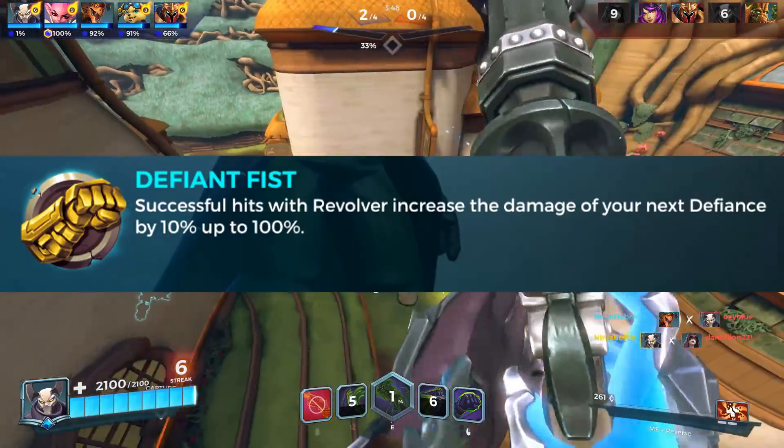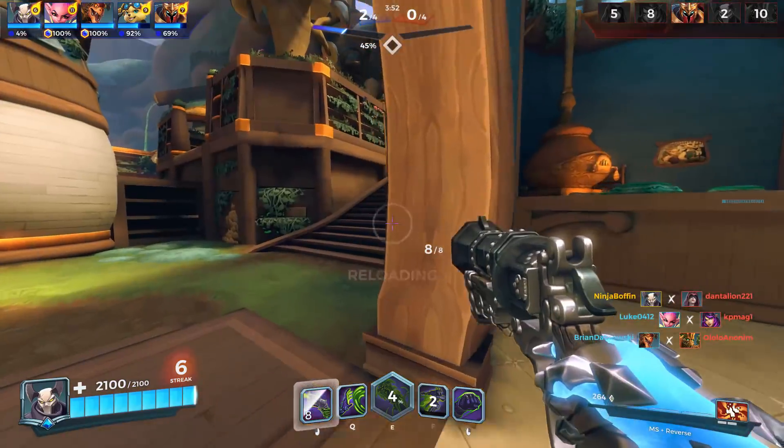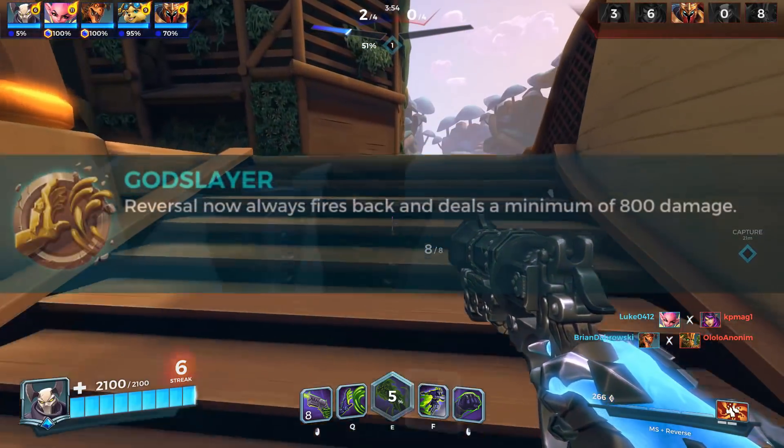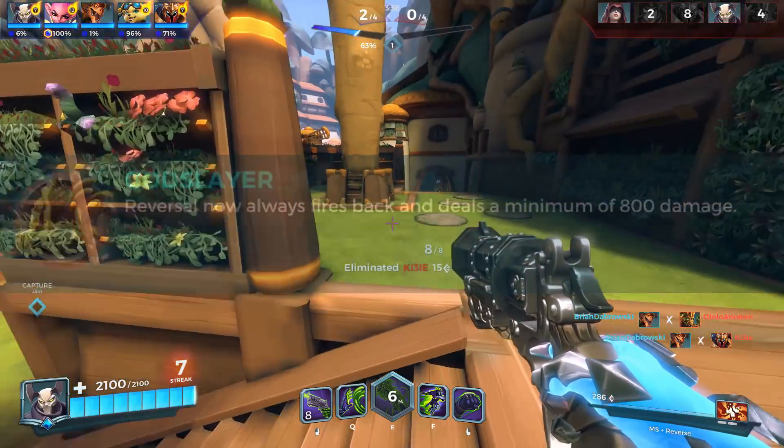Defiant Fist: successful hits of the revolver increase the damage of the next Defiance hit by 10%, up to a maximum of 100%. God Slayer: Reversal now fires back and does a minimum of 800 damage.